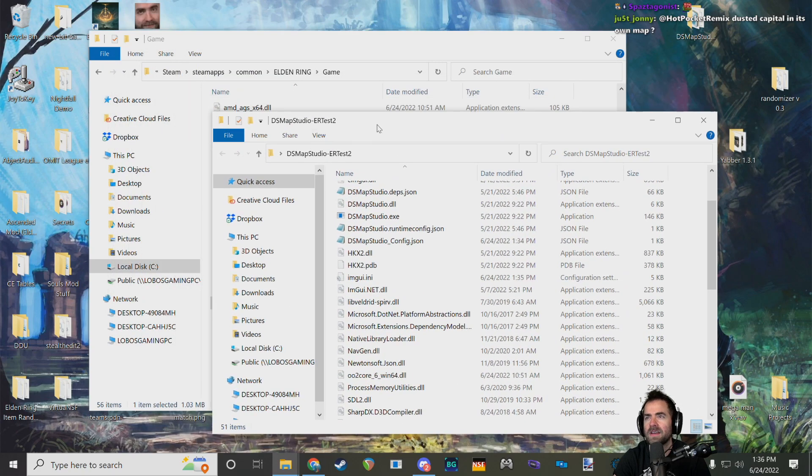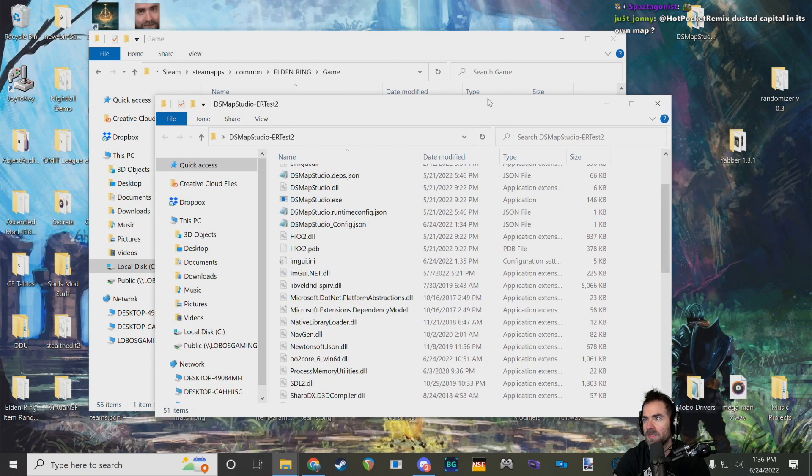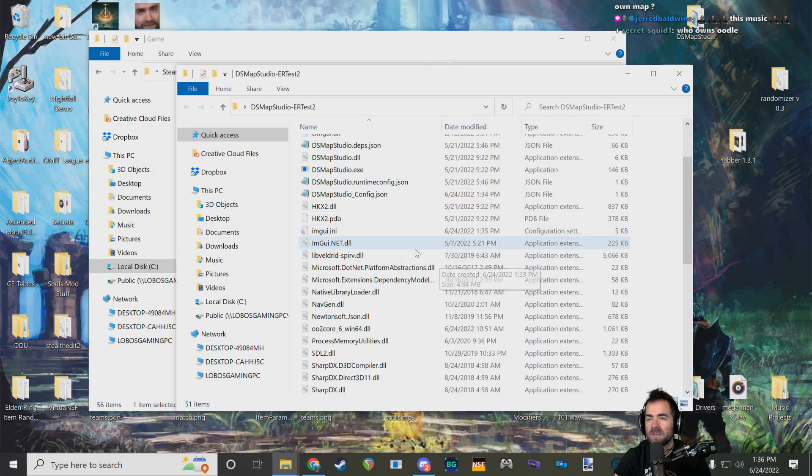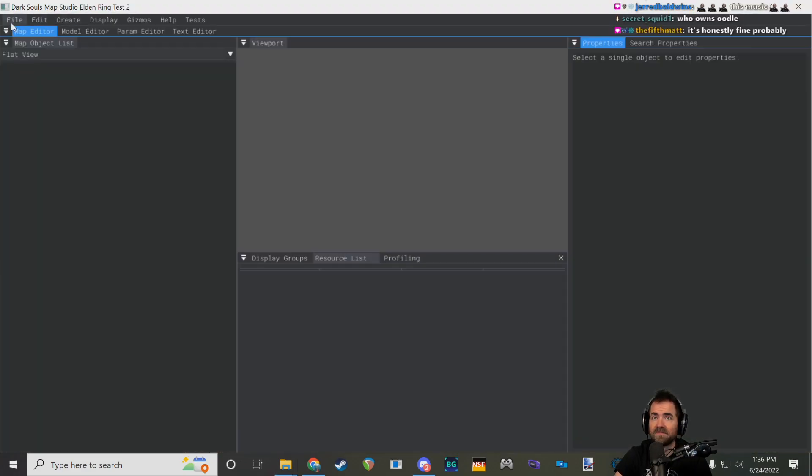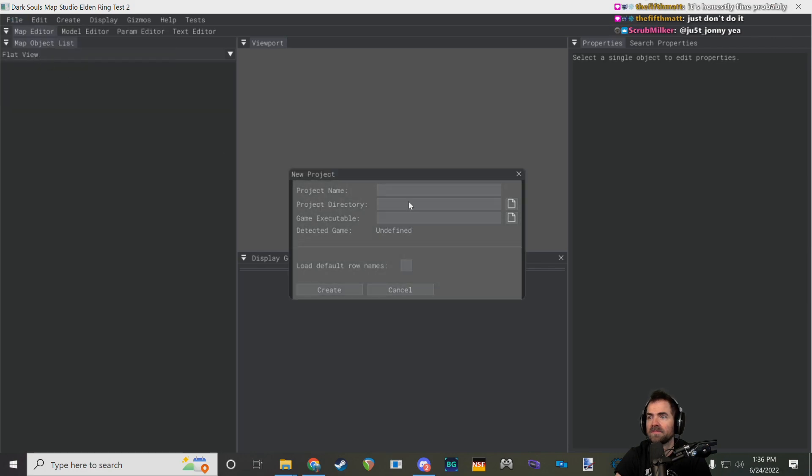After Yabber is added to the context menus, you don't really need to run it on its own — pretty much anything from right-click. Unless you were writing a script and wanted to call Yabber in the script onto certain files, then you'd refer to that executable path.